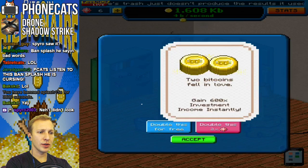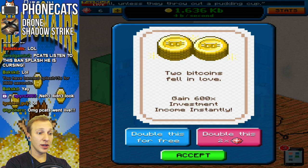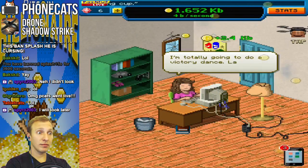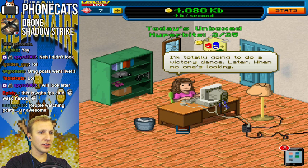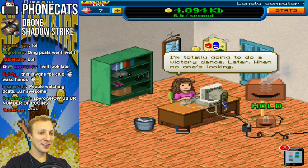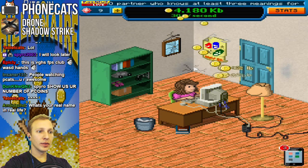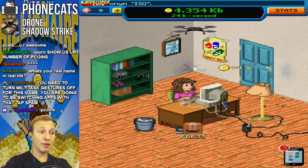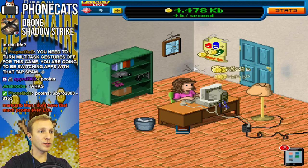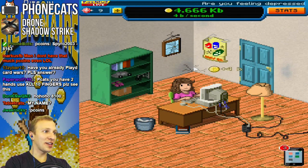Something happened. Swipe up to choose. Two Bitcoins fell in love. Gained 600 times in investment instantly. What? This is really weird, dude. It's like a nonsense game, and they know it. I'm just stacking Bitcoins right here. Stop for a drone drop. More Bitcoins. I'm also getting four per second. I don't know what kind of stuff I need to upgrade, but this is like the new technological hipster game.